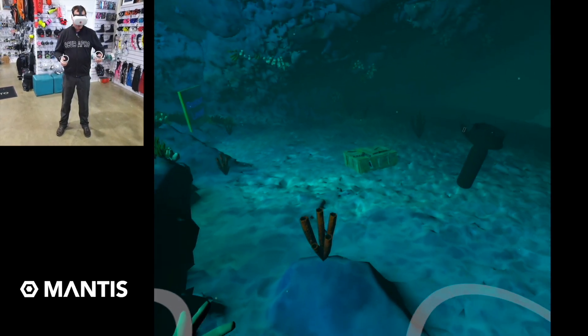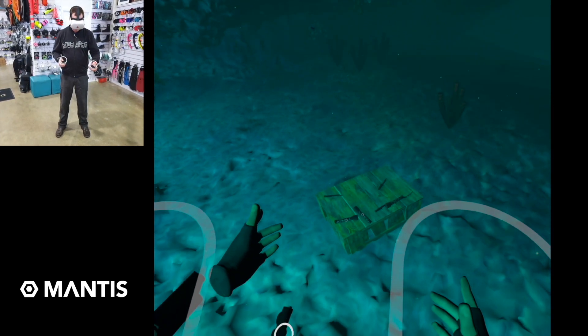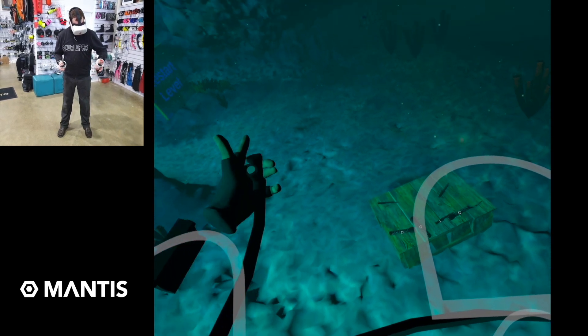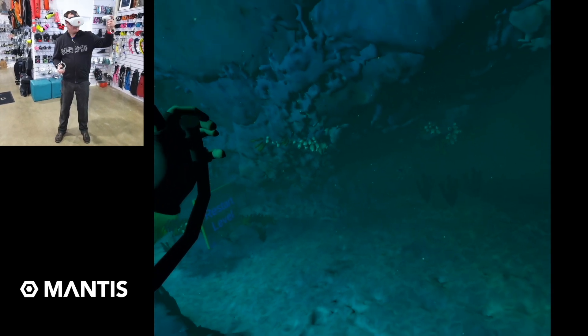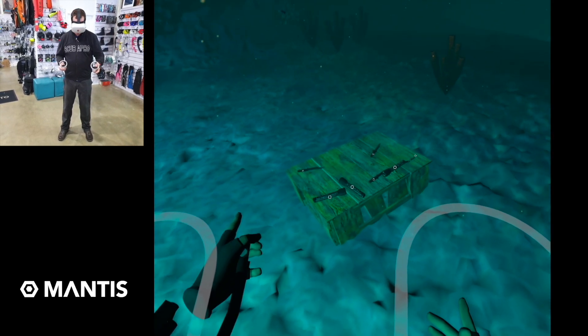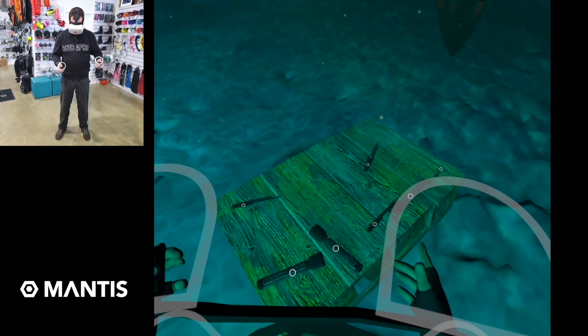At the moment we're reasonably neutral. I'm going to swim along using my left thumb, but I'm a little bit high here. So to descend down, I'm going to grab my low pressure inflator, rise it above, dump some bubbles out, and then as I get closer, I'm going to add some gas to get neutral, and then a little bit more just to drop down to the bottom.